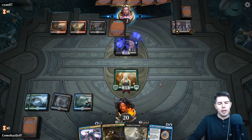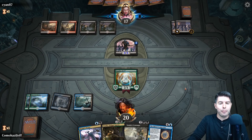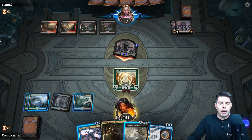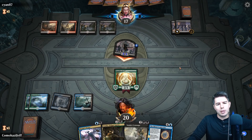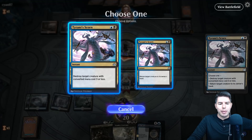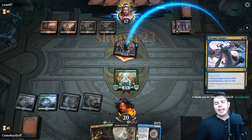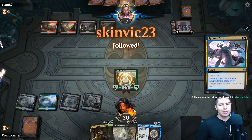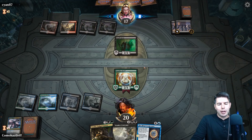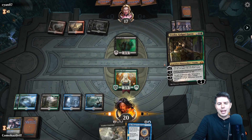We could use Vraska's Contempt, and then use Mirari's Conjecture to get back an instant first and then a sorcery. Let's just take our beats — no blocks. Do they have any pump spell? Let's Tyrant's Scorn, or we can bounce it back. In fact, bouncing it might have been the safer play just in case they have something to give it indestructible — though I don't think there's anything in black and red for that. Death Baron — that's annoying. We'll just kill it with Vraska.